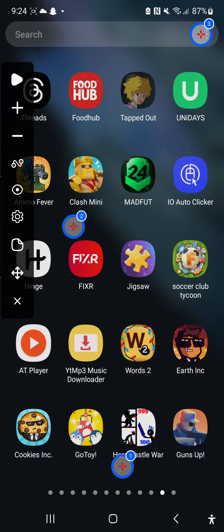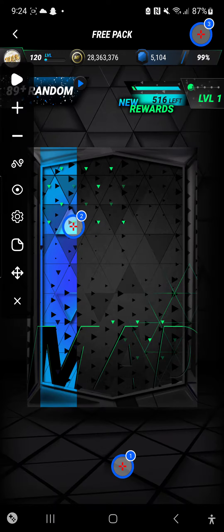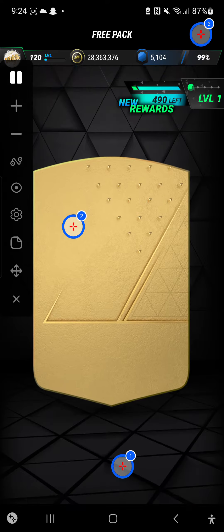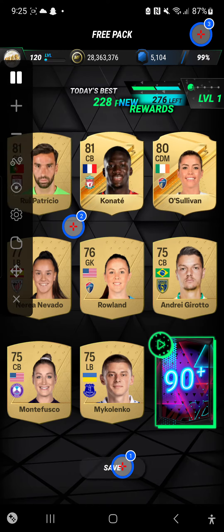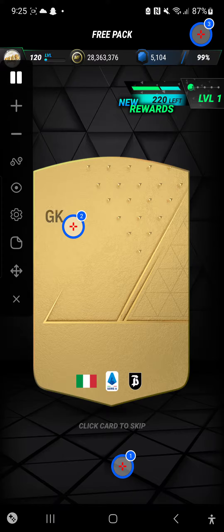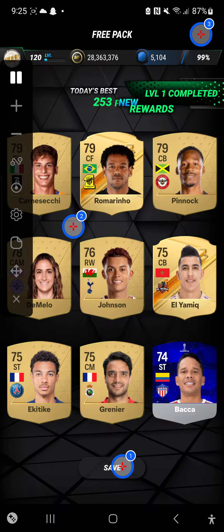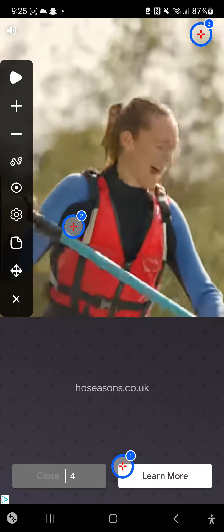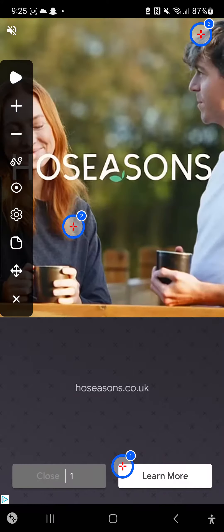The first one is the Iro auto clicker — you can see it on the right hand side, second row down. Once you've done that, go on your Madfoot and just let it run overnight. You will gain 10 to 15 levels a night. It's so fast, efficient, and easy. Trust me, it's the best method for how to level up fast.